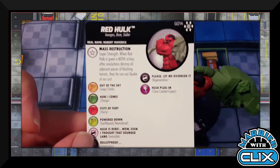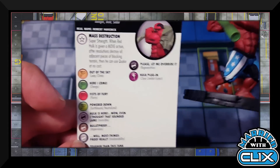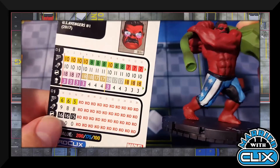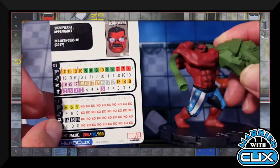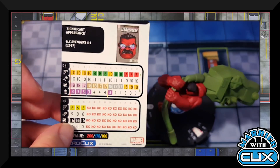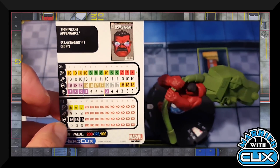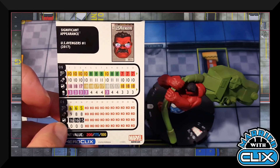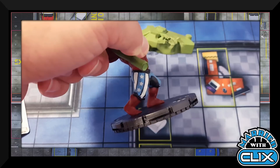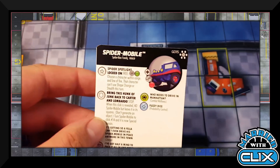Red Hulk has Avengers, Brute, and Soldier keywords. 'Mass Destruction' is his Traited power — Super Strength: when given a move action, destroy all adjacent blocking terrain then use Quake at no cost. His dial is straightforward but remember he's Traited with that special Quake. He has late-dial Earthbound, losing Indomitable/Giant, but also Regeneration so he may recover. Playable at 200, 175, or 100 — keep an eye on that 100-point version. There's a lot to be said for the new Quake with Leap/Climb full movement on colossals. Do not sleep on Red Hulk.